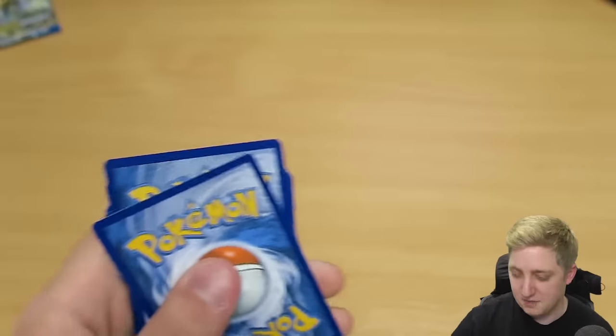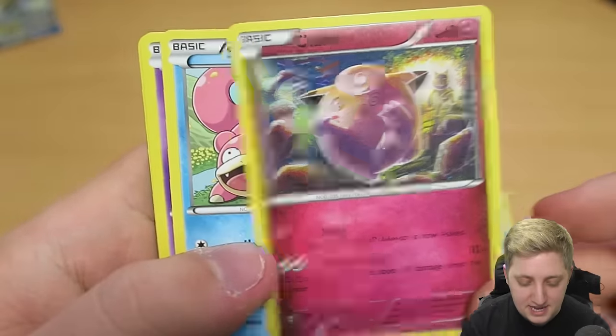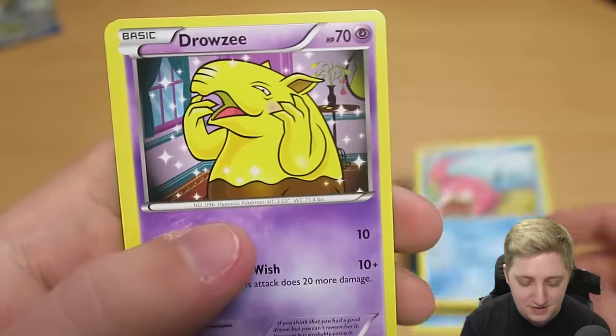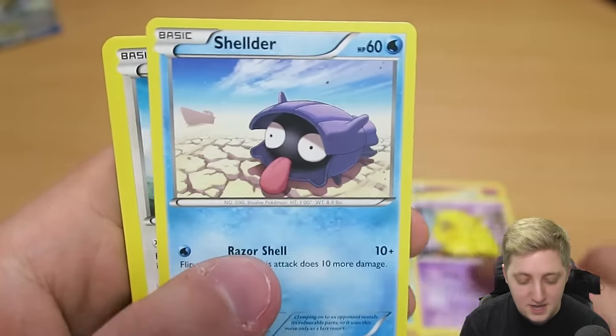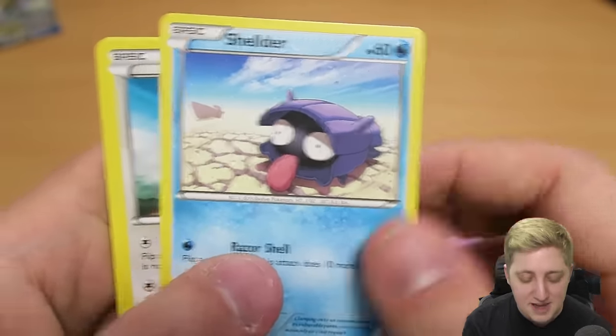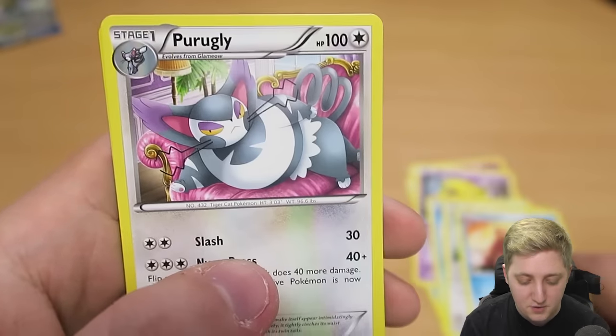You're going to stay out of the way because otherwise you're going to mess up my focusing. So we have the Psyduck. Another Clefairy — the one with Hypno in the back. We've got Slowpoke with some Ducklets and a Shellder. Another Drowzee. Shellder was in the background of the other card. Another Stantler. Another Slowbro that we've already had.